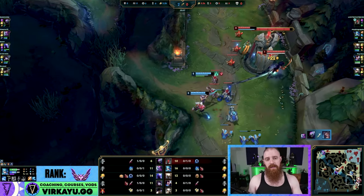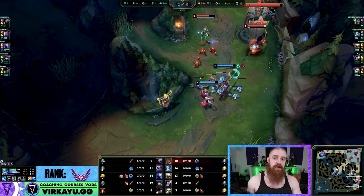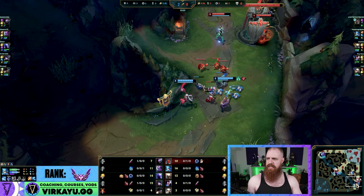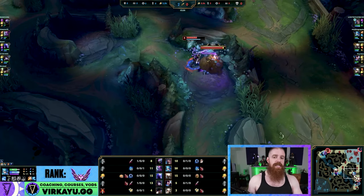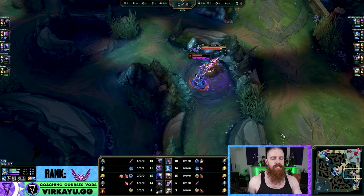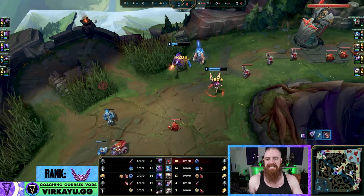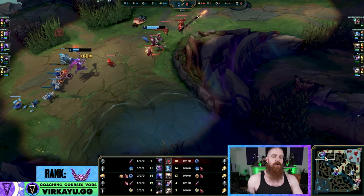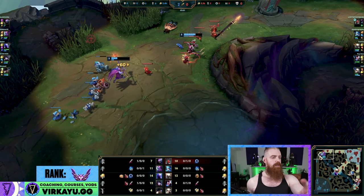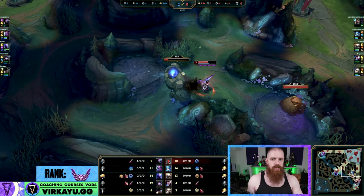Ideally, because we have a Camille-Yasuo bottom lane versus an Aphelios-Samira bottom lane — double range versus double melee — early on they should have the priority to push. So Gwen can full clear down and say: I would love to help you on top lane. The Evelynn has done exactly what I said — she cuts her clear short, sees the gank, and goes for it. For her it makes more sense because she can shove, force TP, and then fall back down to the blue side.